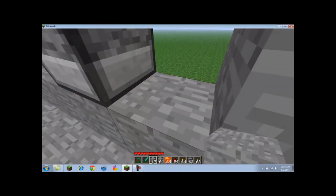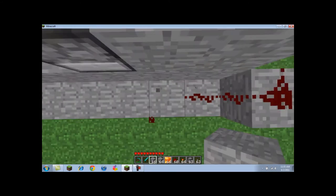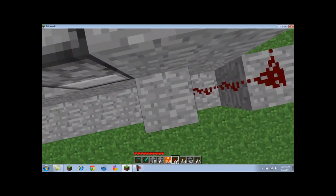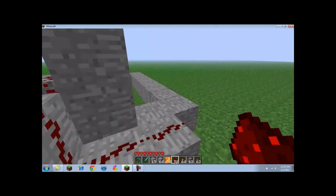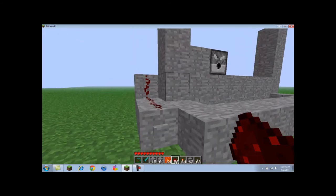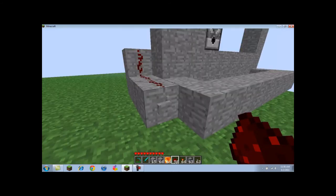Now that we know we have the structure down, we've got to go back like this — in between every single one, so it's like that. Dispenser between each one, like this.